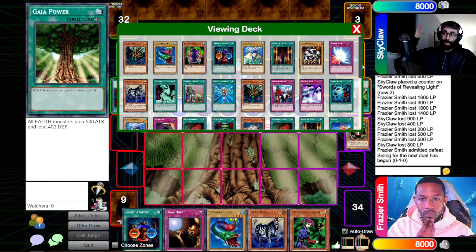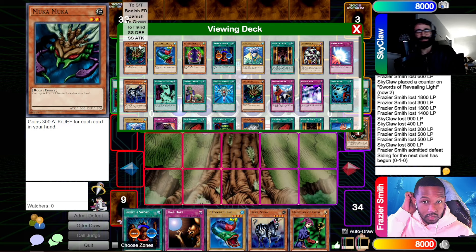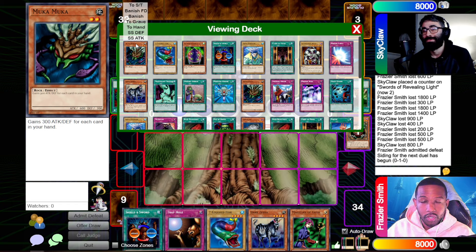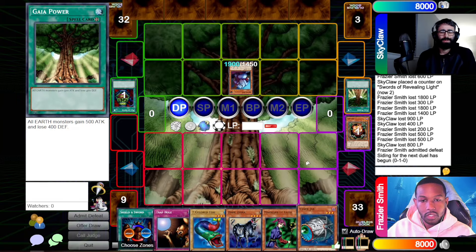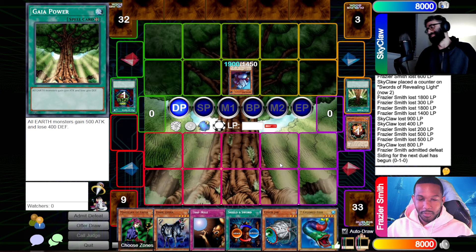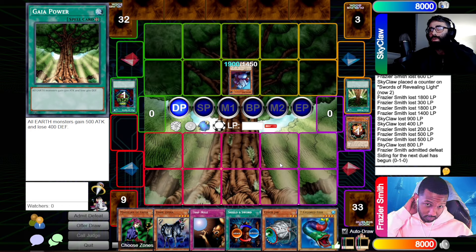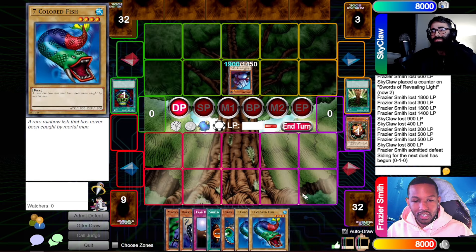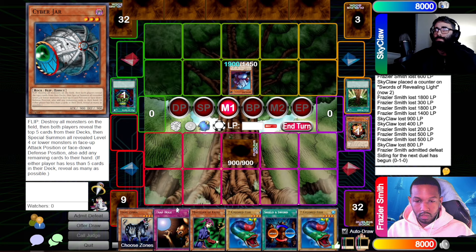Whatever I get, I'm just going to Forceful Sentry you, you know. Did you get Witch of the Black Forest? I did not. I got Cyber Jar. Cyber Jar! Do you want to cyber with me? End turn. Just another Magic Monday. What card is that? I think I'm going to go with this — oh shit! You take 400.